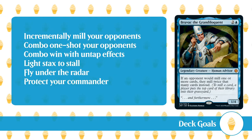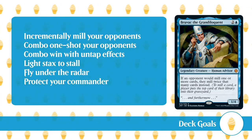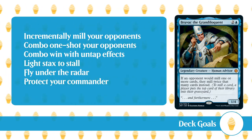Our deck will win in one of the following ways: incremental mill using a whole bunch of value enchantments; one-shot an opponent using sorceries and Bruvac, milling an entire library in one go; comboing off with untap effects; light stacks to make it hard to interact with us; flying under the radar — we won't appear to be particularly threatening if our opponents have never played versus our deck before — and protecting our commander and key cards.